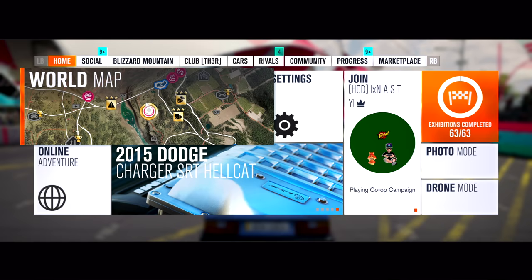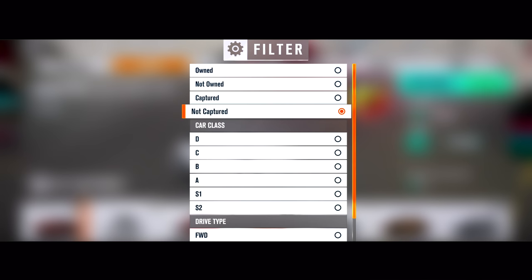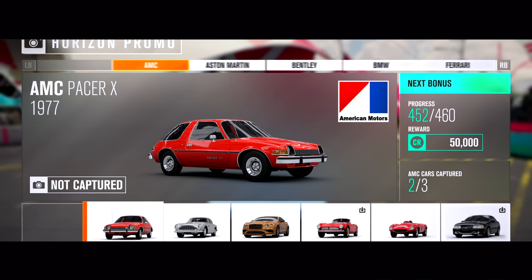What's up guys, John here. Today I'll show you guys how you can see the brand new cars that show up with the new March DLC update. Simply go to Horizon Promo, choose 'not captured' and 'not owned,' and here you can see the brand new cars.